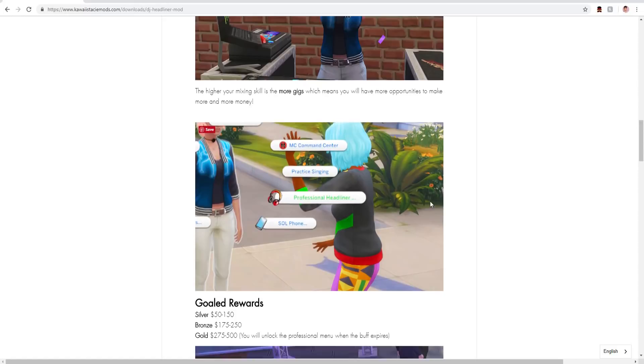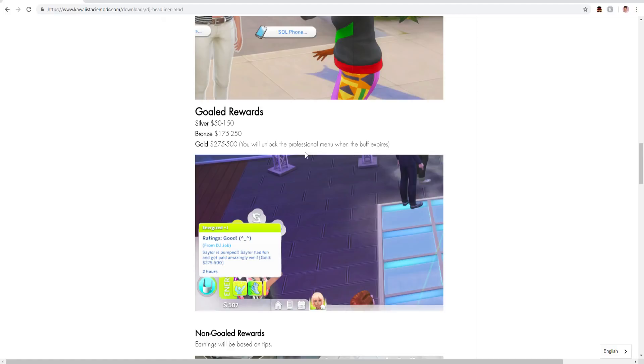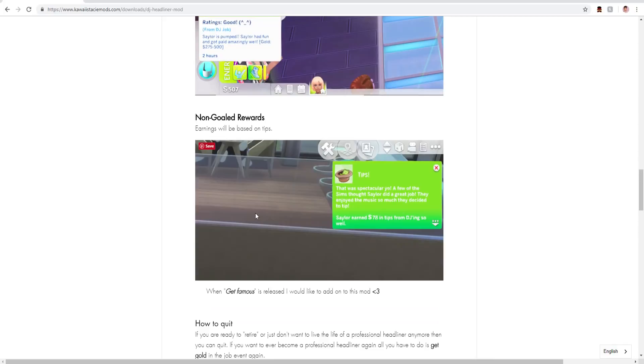This is actually what the DJ Headliner thing looks like — it's so cute. The gold rewards: silver is 50 to 150 dollars, bronze is 175 to 250, and gold is 275 to 500 simoleons. You'll be able to unlock the professional menu when the buff expires, which happens pretty fast. You can also earn earnings based on tips, which I'm so excited about.